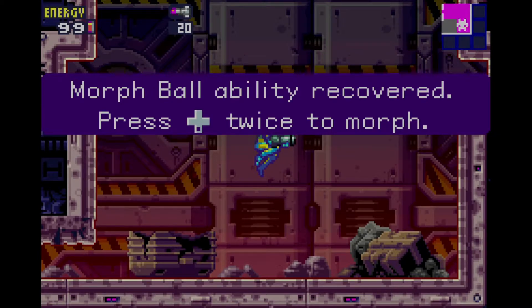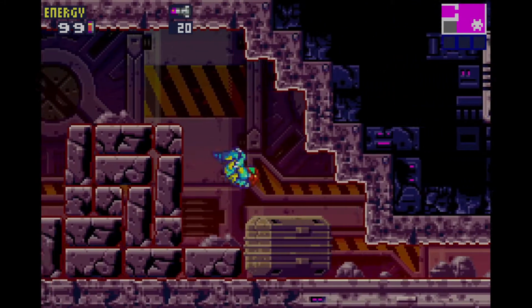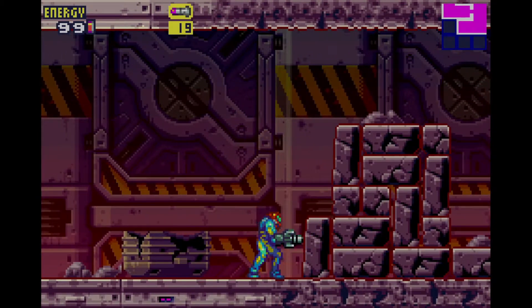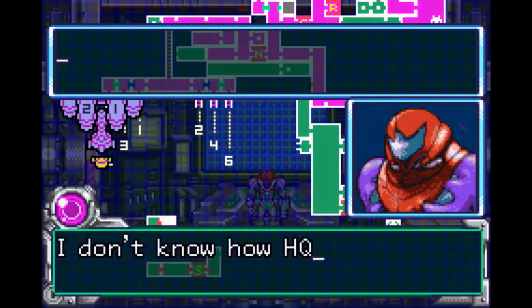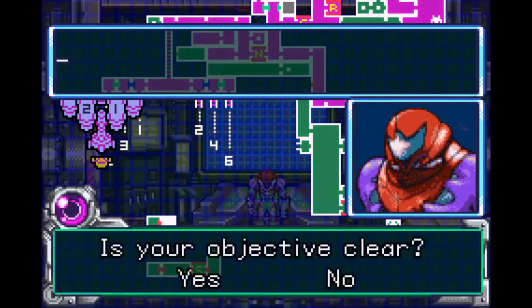Samus discovers a lab containing Metroids later on, and she discovers that the Federation was secretly using a lab to breed Metroids. She also finds out that the X were produced by asexual division, and Adam informs Samus that there are now no fewer than 10 SA-X in the station. Adam immediately tells Samus to get out of the station and that the Galactic Federation were on their way, believing that the X parasite has endless potential. Samus, disobeying orders, wants to commence a self-destruct sequence in the ship, but is locked in a room with Adam not wanting to open the hatch.